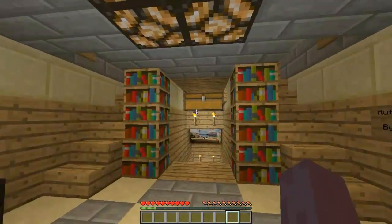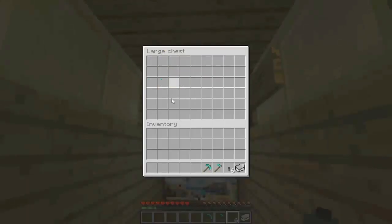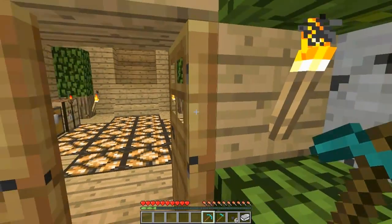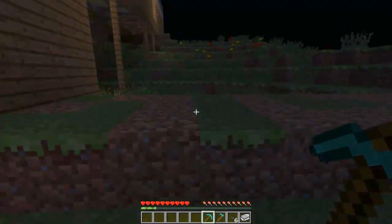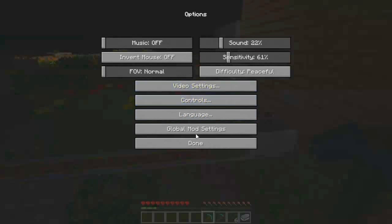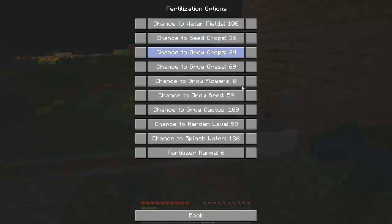So now let's go out, get some supplies, and I'll show you what this mod can do. Over here I've set up a little test area. If we go into our inventory you can see that it uses the GUI API.